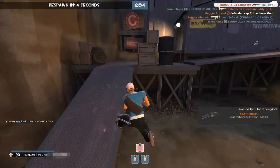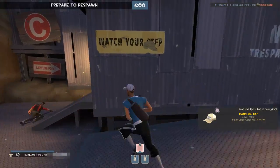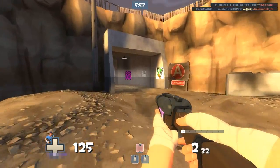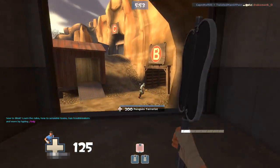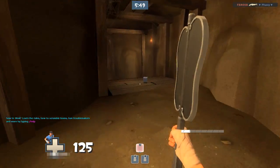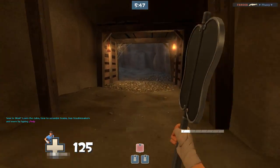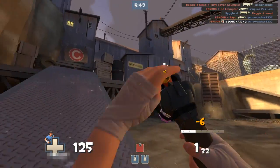Honestly I feel that most of the Scout unlocks make you less effective as a Scout. The Scattergun is just like the shotgun from hell, that's all it is. This last one I have is the Fan O'War — you hit someone with it once and they take mini crits. Basically you mark them for death so everyone gets mini crits on that person — it's used mostly as a flanking weapon.